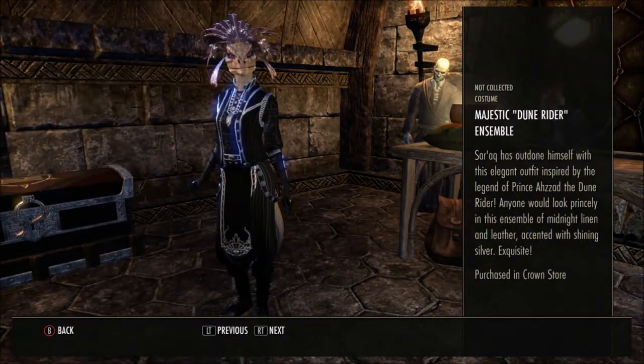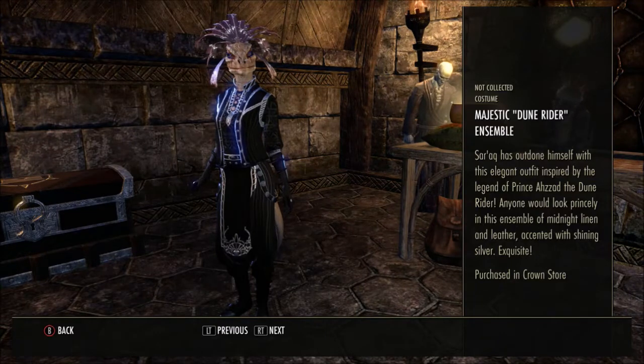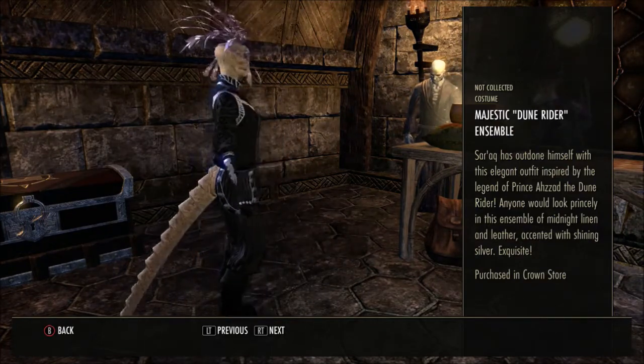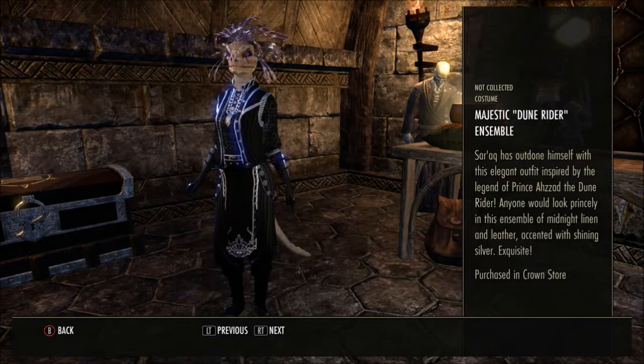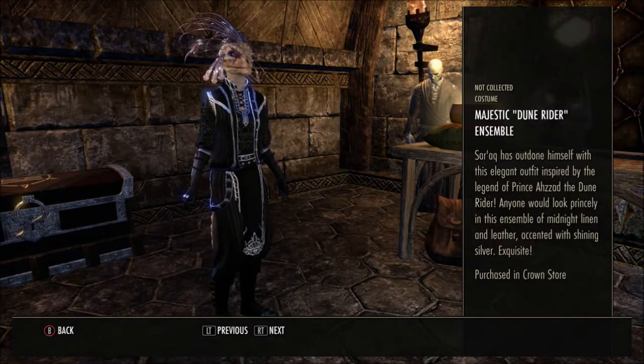Now we have the Majestic Dune Rider Ensemble. Serac has outdone himself with this elegant outfit inspired by the legend of Prince Azad the Dune Rider — anyone would look princely in this ensemble of midnight linen and leather, accented with shining silver. Exquisite. That one doesn't actually look too bad, does it? It would be really nice in different coloured dyes.